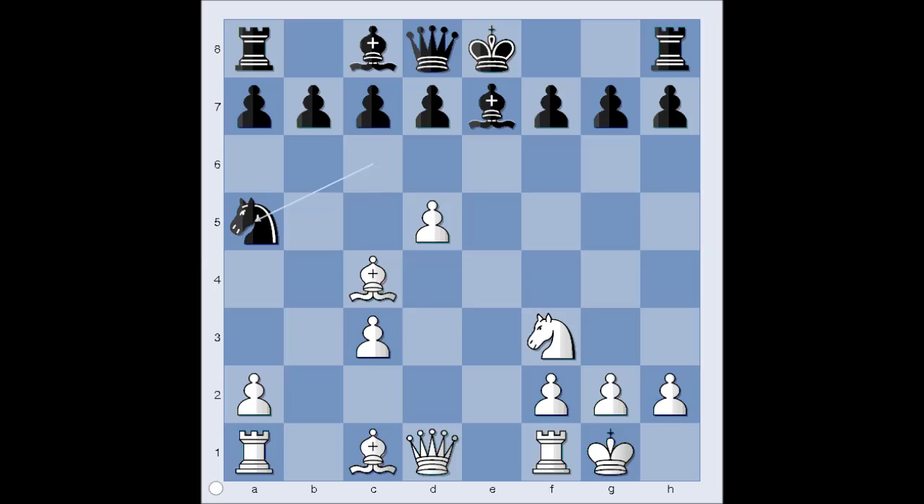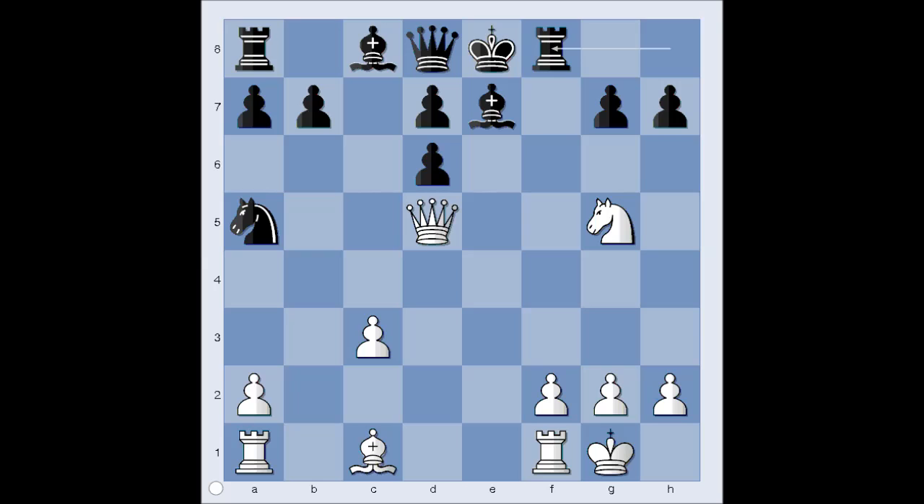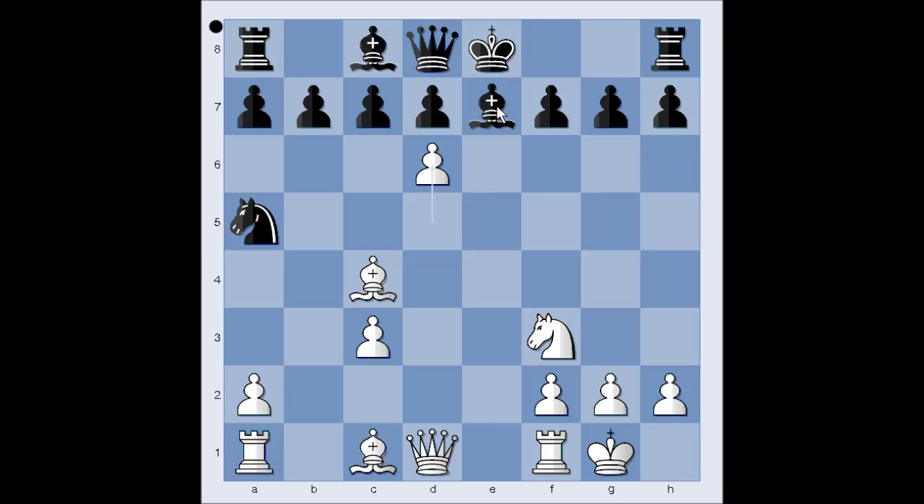How should white continue? Move the bishop to d3 or b5, what do you think? This is what white played — d6, attacking the bishop on e7. If pawn takes on d6, there is an interesting continuation: Bishop takes pawn on f7 check. King takes bishop. Check. King to e8. Knight to g5. Rook to f8. And perhaps Knight takes on h7 — this may be very uncomfortable for black. So in the game we have Bishop takes on d6.